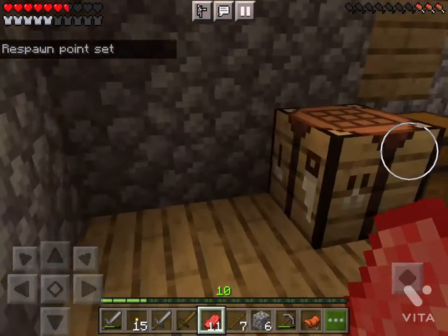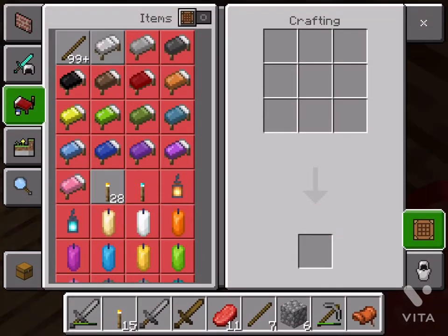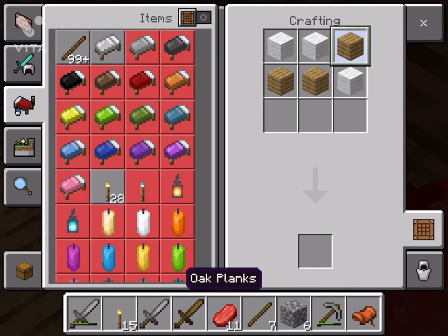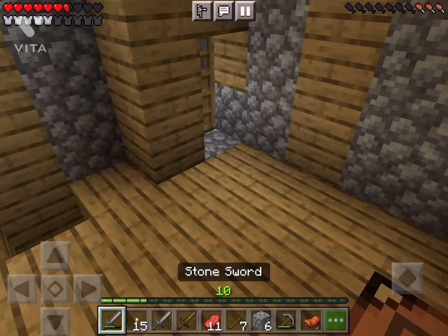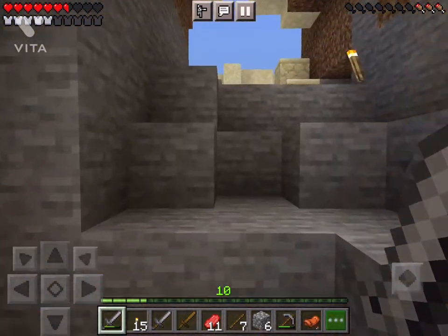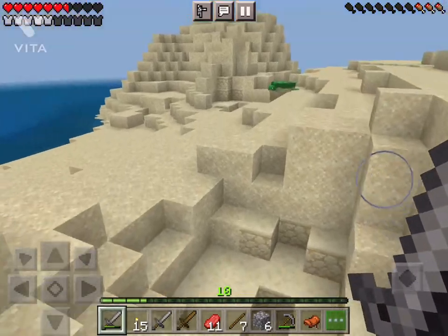You go out and it's morning time. Zombies might be on fire, some might not — spiders and skeletons don't burn. To make a bed, you need three blocks of wool. That wool comes from sheep — you need three of any color sheep, then those planks, and you've got your bed.